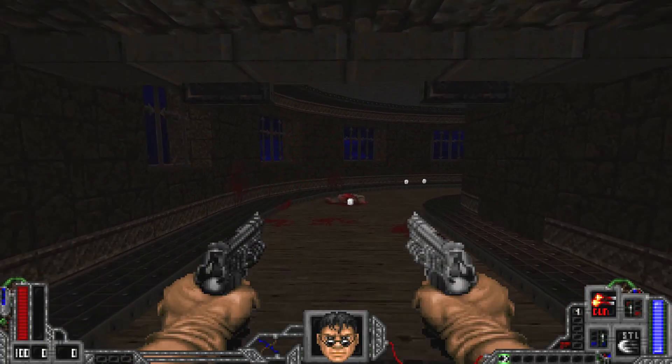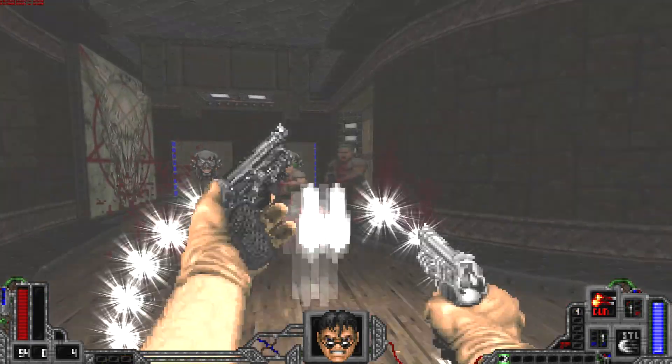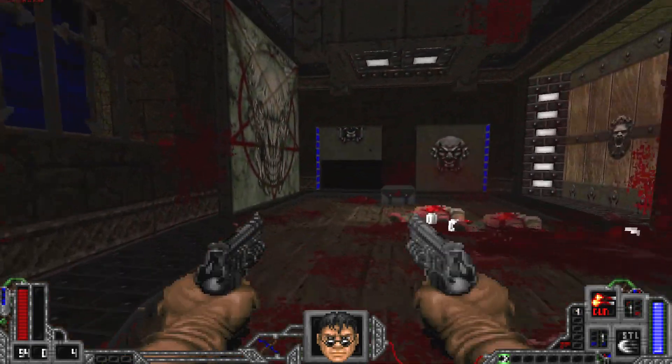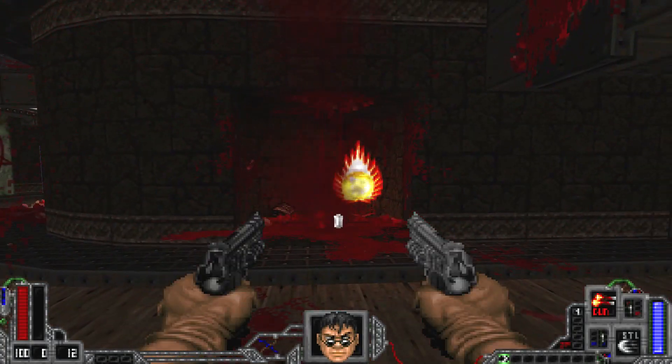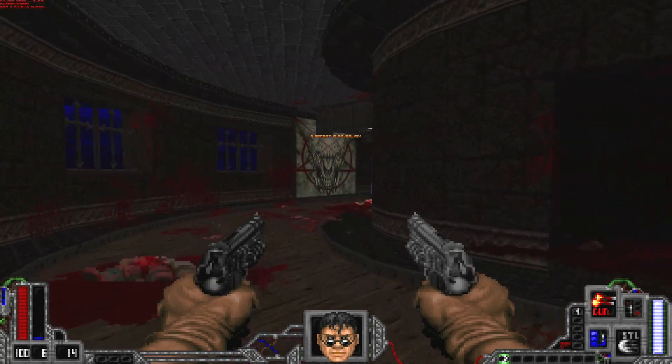Hey there, this is Mr. Icarus, and welcome to yet another edition of Doom Mod Madness. This time around, we're checking out Psychic. This is a gameplay mod that gives you access to upgradable weaponry and upgradable special abilities.